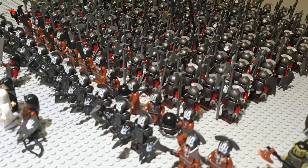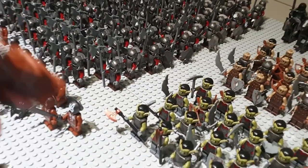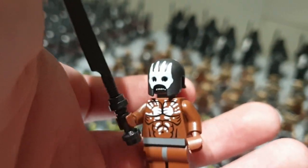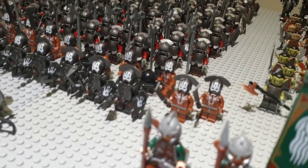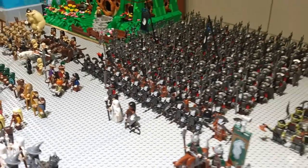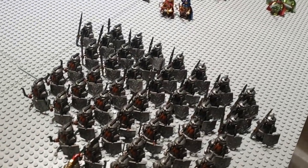Over here I got my Berserkers — my Uruk-hai Berserkers. These minifigures are 100% Lego. The only thing I changed is the helmet — I added a custom helmet which I got from AliExpress. The figure is 100% Lego; only the helmet is not. The original head is still under there — I just added this helmet to really make it look like a real Berserker Uruk-hai. And then over here I got my Uruk-hai commanders — these are all 100% custom. So the only custom things in my collection are the Uruk-hai commanders, the Berserker helmets, and these dwarves of the Iron Hills.